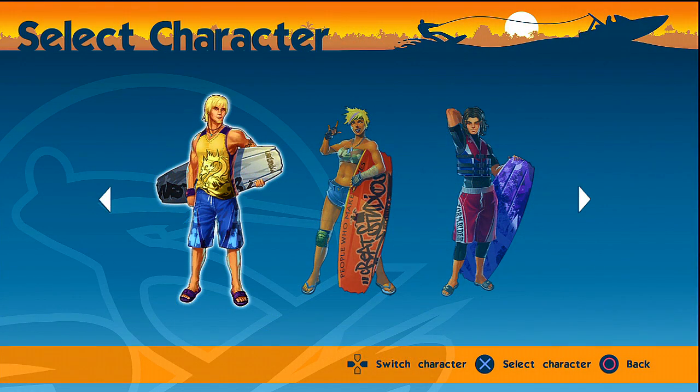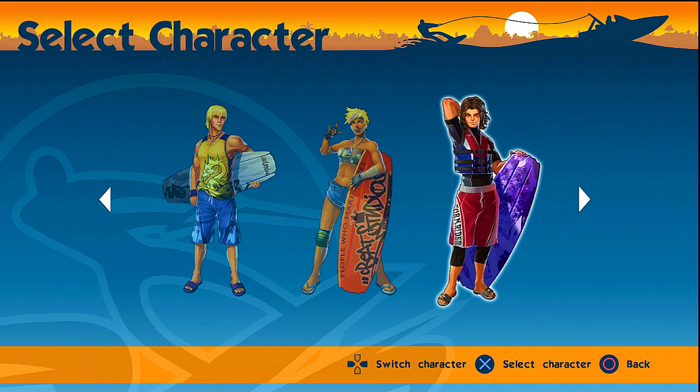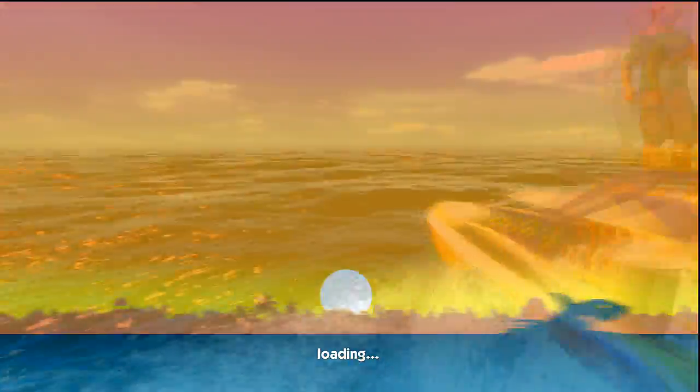So with this demo, you get a pretty decent character select. You get two guys and a girl in the middle. I'm not sure if each one has its own attributes or if there are more characters when the game comes out, but this is pretty good for the demo. I'm going to select her and we'll fast-forward through the loading screen.